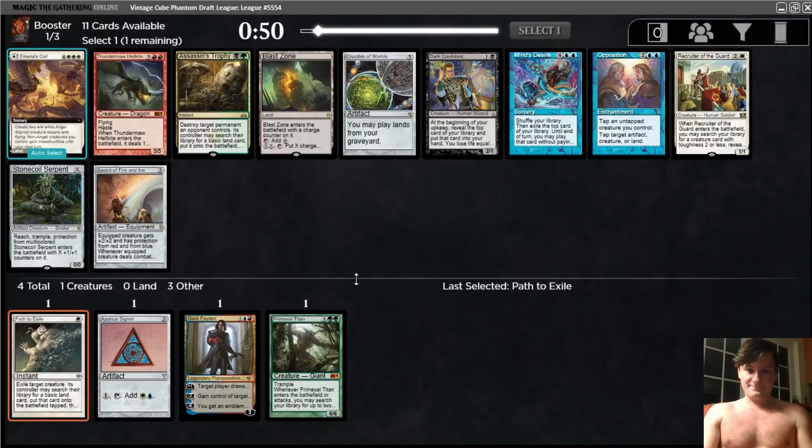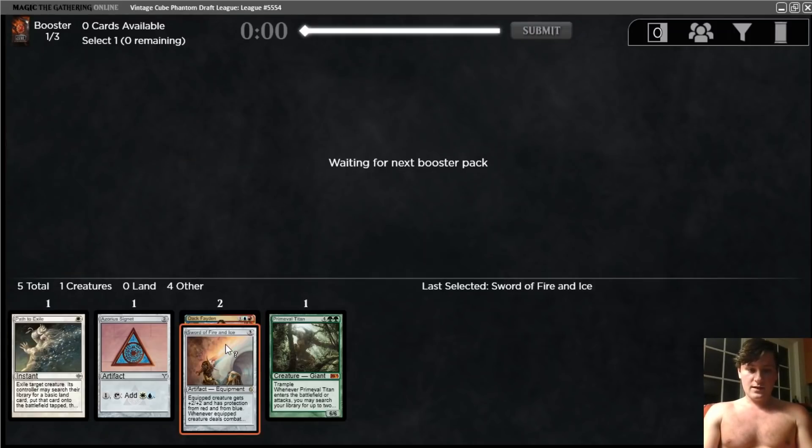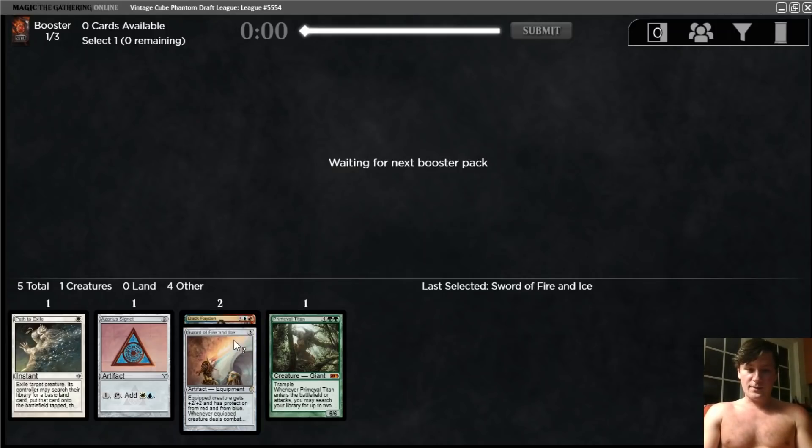There are blue cards in this pack, but they're not very good. We could take Opposition, but we could also just take Sword of Fire and Ice. It does look like white is pretty open. Yeah, I think I'm going to take the Sword here. This is probably the best Sword, in my opinion — it's close, Sword of Body and Mind and Feast and Famine are both good too. But I think this is probably the best, and we can ditch these three picks and just go into mono-white potentially. There have been a decent number of white cards in each pack.